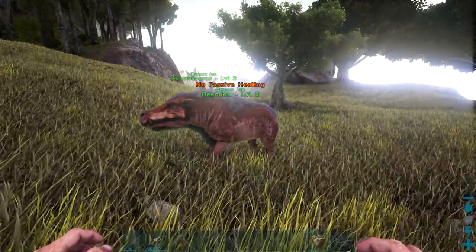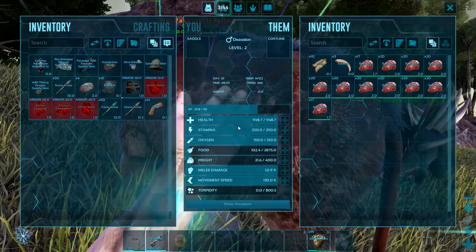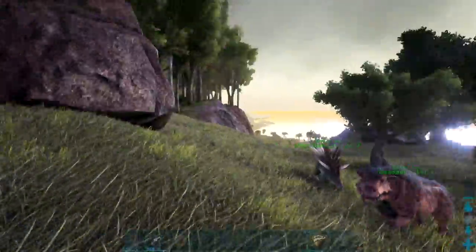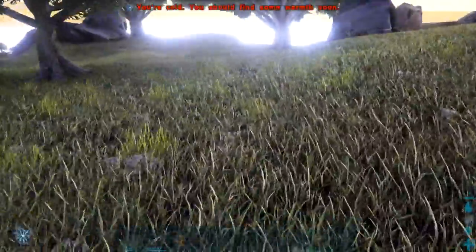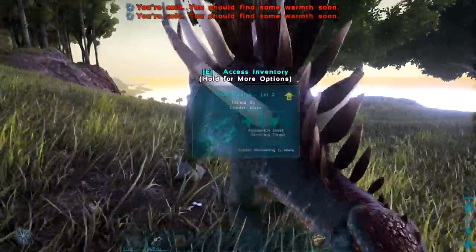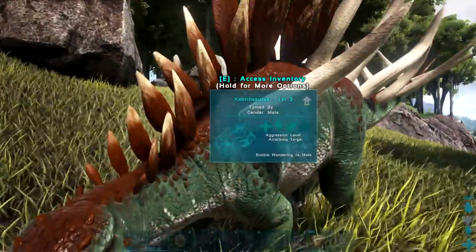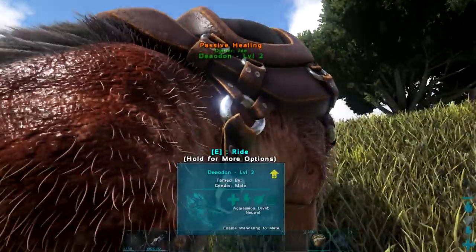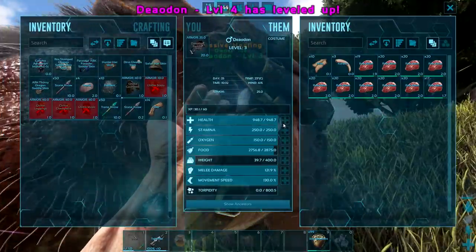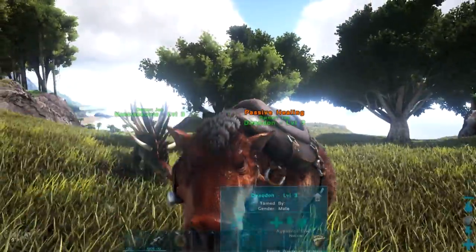When you do manage to tame one of them, you are in for a treat. His food does go up pretty slowly — when he eats raw meat it only heals him about 10 food, which is surprisingly low. But that means when you are taming them you can funnel them a whole ton of meat. He is dishing out all of those heals — the Kentrosaurus's health is full, my health is full, his health is full. But he uses a lot of food when he does that. The passive healing maybe only activates every once in a while.